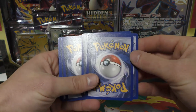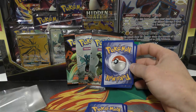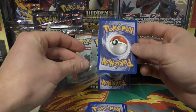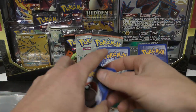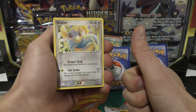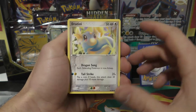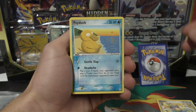It's gonna be hard to top a Tyranitar gold star, but I'm really hoping we can. I guess you'd need a Mudkip or Torchic, maybe like a square cut one - that would be kind of crazy. I believe this one should be the hollow, third from the back, and that should be the parallel hollow. Don't forget to give me a thumbs up and subscribe, maybe turn on notifications - I usually put out videos at 12 o'clock.